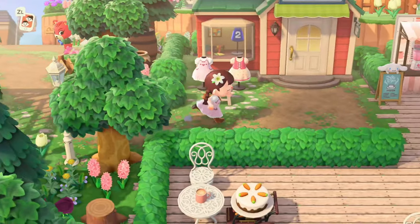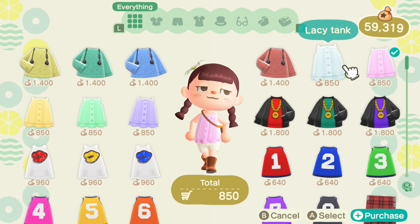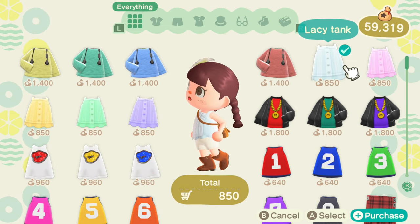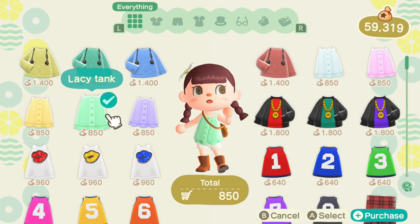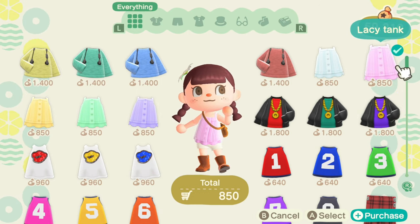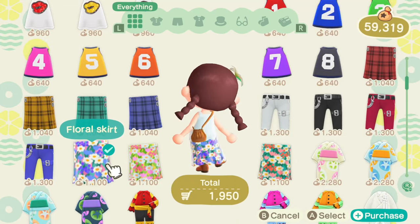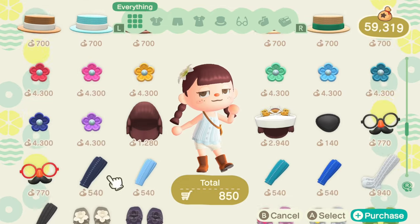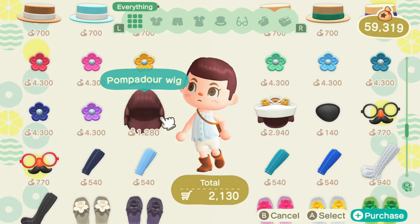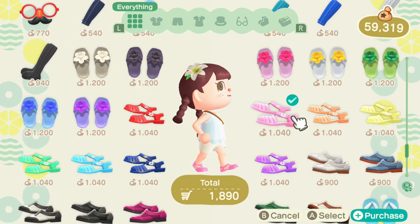Let's go and check Able Sisters just to see if they have anything nice. Oh, they have this top! I don't have this top - I might get this in a couple of colors actually, because I really like this blue and white, it's really pretty. And the others are all so cute. Okay, we're going to get this one. Oh, we can make an outfit but I'm not keen on this skirt. Oh, they have the hats as well - we should definitely get that.